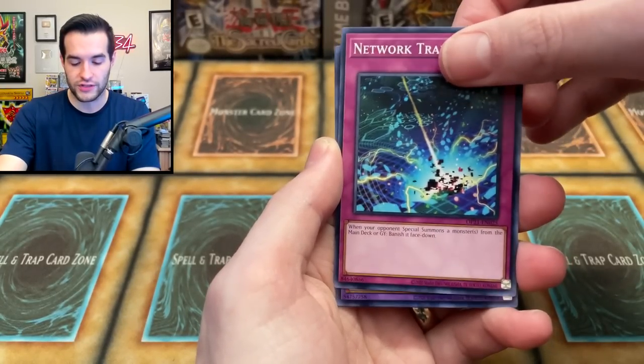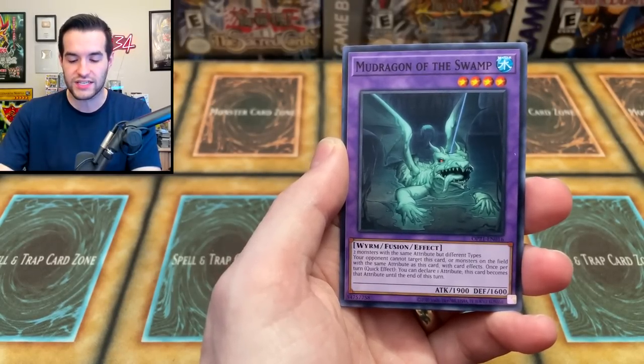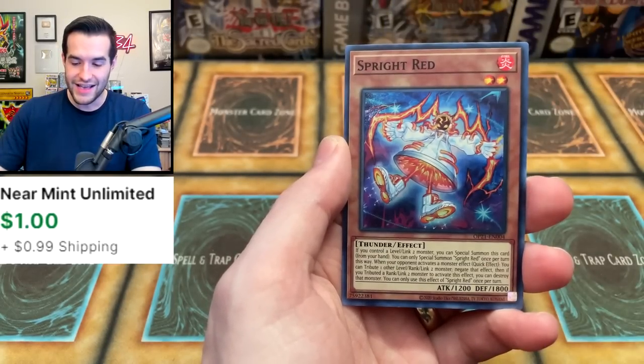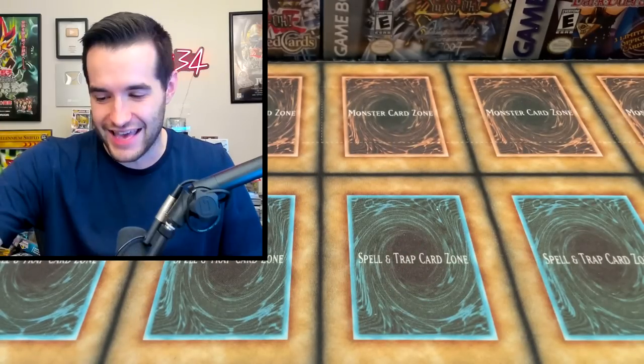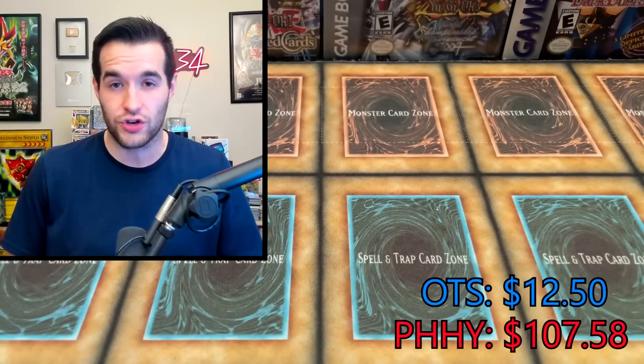Network Trap Hole — come on. The versus battle ends here. Mud Dragon of the Swamp. It's Photon Hypernova, the champion of this battle. Sprite Red back-to-back, and that is 24 OTS duds — that means Photon Hypernova is your versus champion.